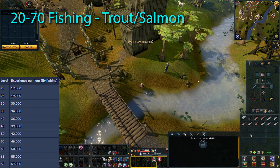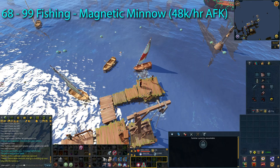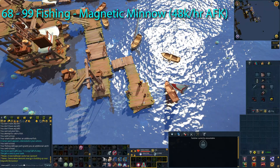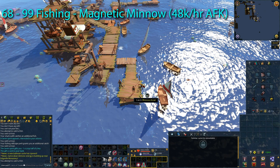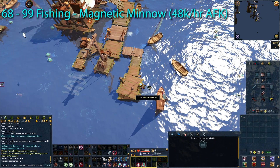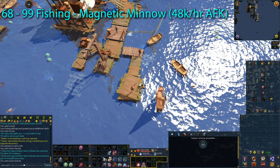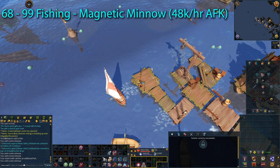At level 68 fishing, you will have access to one of the best AFK fishing methods — fishing the Magnetic Minnows. This is located at the Deep Sea Hub in the southeast corner. You start fishing from any of the minnow shoals there. What makes it AFK is that the Magnetic Minnows are stackable, so you don't need to drop them or bank them. The only thing you need to do is pay attention to where the fishing locations are moving.